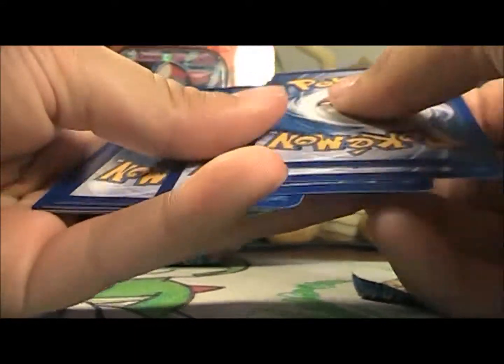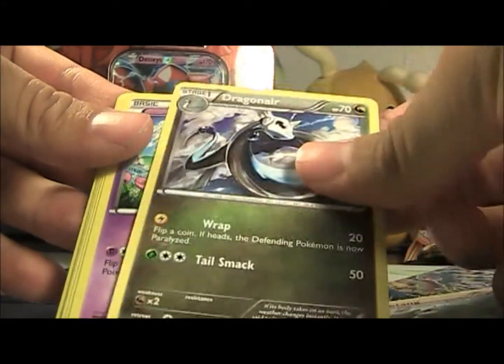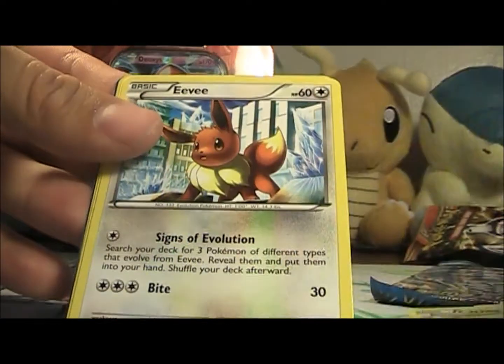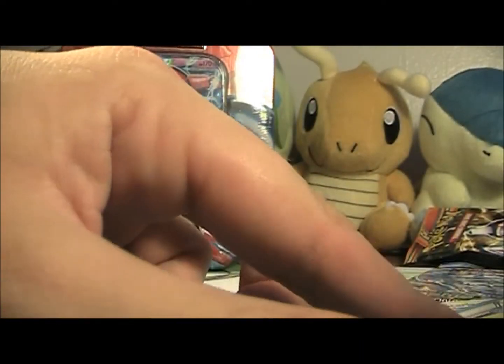Now we'll go on to a Plasma Freeze pack. These are the two packs I'm looking forward to because I haven't opened too many of these sets. Let's see if we can get an EX or whatnot. So we got a Flareon - pretty cool - Dratini, Dragonair, Nidoran, Cacnea, Hitmontop, Eevee, Starly, Groval Reverse, and a Seelixir. Eh, meh, it's alright I guess.